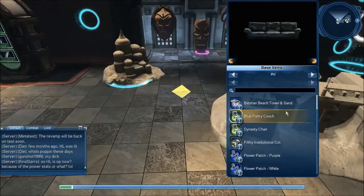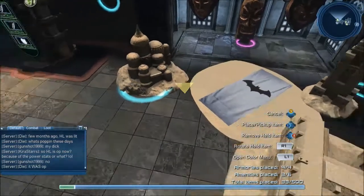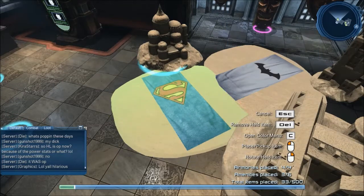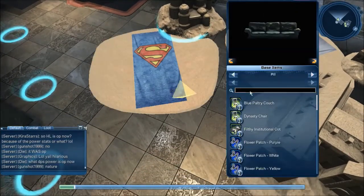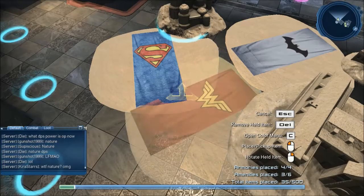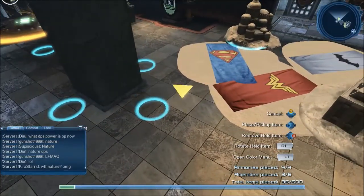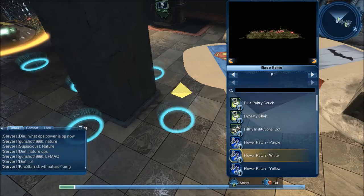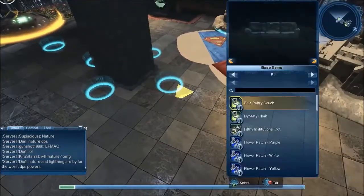Alright, let's do the beach towels. These are going to be good variations for the sand items we had last year. Trinity for the heroes — that's too bad there's no villain ones. Lex is the only one that actually has a logo; the other two don't. So that is nine items — there should be three more.